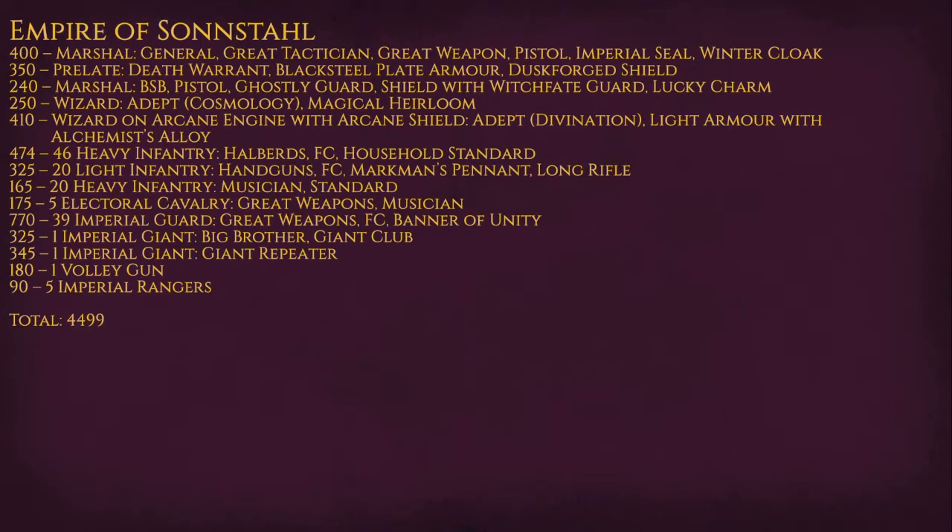A Prelate with Death Warrant classic and some protection. A Marshal with a one-up re-rollable armor save. The BSB with just protection, and then a Wizard of Cosmology with a heirloom, and a Wizard of Divination — both adepts — with the second one on an Arcane Engine with Arcane Shield and some protection. Then a big block of Heavy Infantry with halberds and household standard, Light Infantry with handguns and a long rifle, a small block of Heavy Infantry as a supporting unit, Electoral Cav, a big block of Imperial Guard with great weapons and Baron of Unity, two Giants — one Big Brother with a giant club and the other with a giant torpedo — and a Volley Gun and some Rangers.